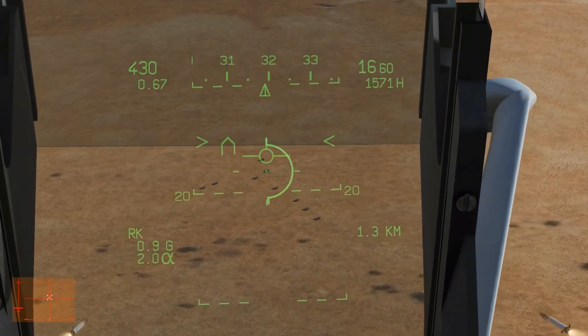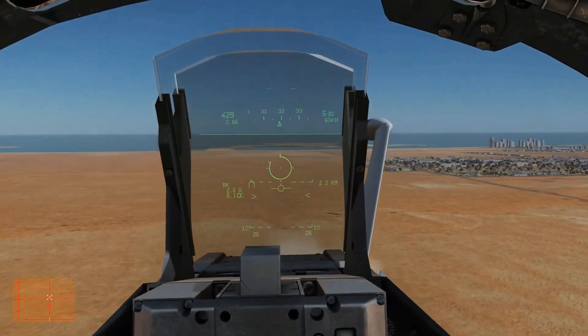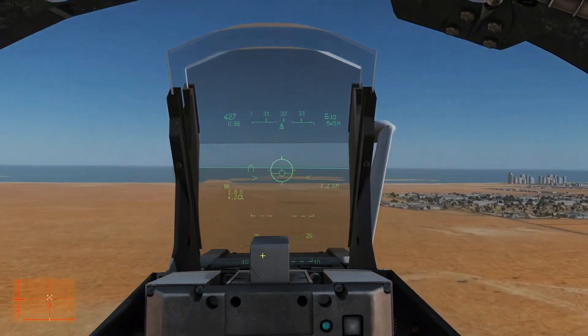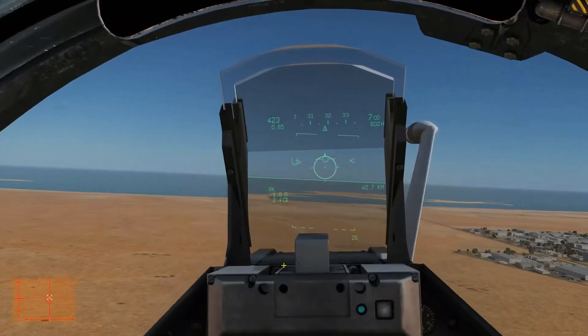Push and hold the trigger. Rockets out. There we go. We've also got an ammo counter on the right wing — we've got 26 rockets left. On the left wing we've got 26 rockets left.